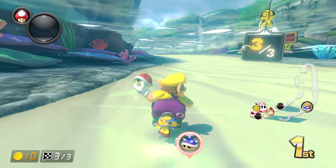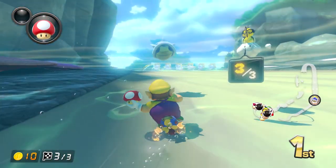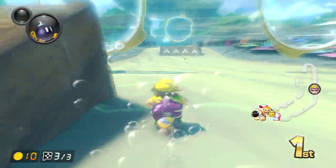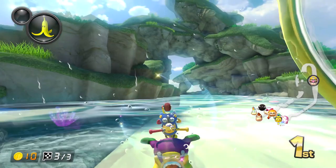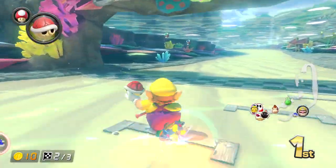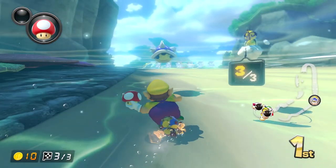When the blue shell locks in on you, it will slowly approach you, circle around a couple times, lock itself in the middle for a brief moment, then strike down to hit you. For this tutorial, the most important parts of this sequence are when the blue shell stops circling around you and when it descends. The blue shell striking process begins after it stops circling around you. This is the point where you need to focus on dodging the blue shell.